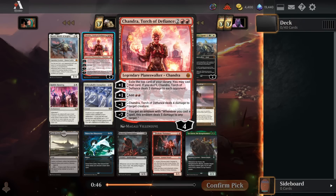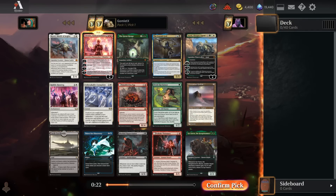Chandra is also incredible, one of the best Planeswalkers on Arena, a very flexible card. Fits well into a mono red aggro deck with the plus one ability to draw extra cards and the minus three to remove creatures. Fits well into ramp decks with the plus one ability to add a couple mana and the minus ability to get rid of creatures. And fits well into control decks with the ability to remove creatures. So Chandra works really well in pretty much any red deck, and I'm going to take Chandra here.